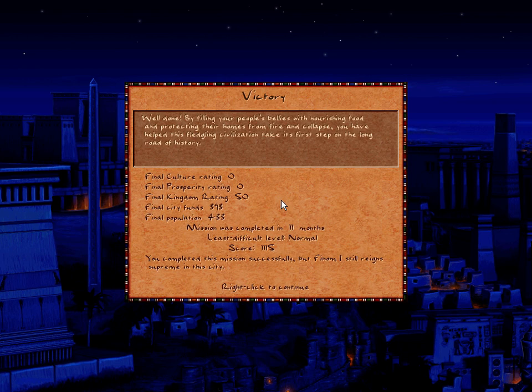Well done! By filling your people's bellies with nourishing food and protecting their homes from fire and collapse, you have helped this fledgling civilization take its first step on the long road of history. Woohoo — we did it! This is the first episode of the Pharaoh Gold let's play. I hope you enjoyed it, and I hope to see you in the next video where we'll have more buildings and more complicated things to do. Don't forget to like and subscribe — thanks, bye!